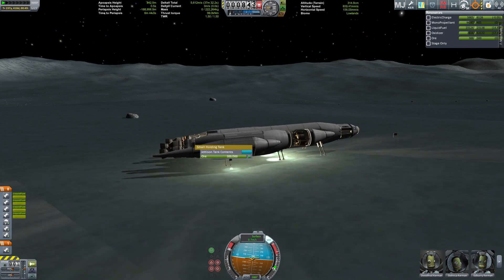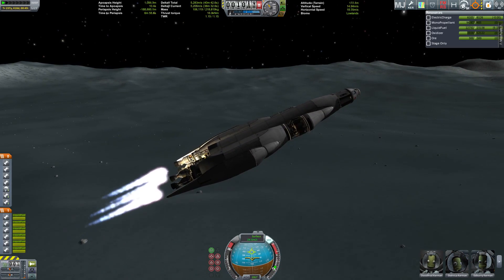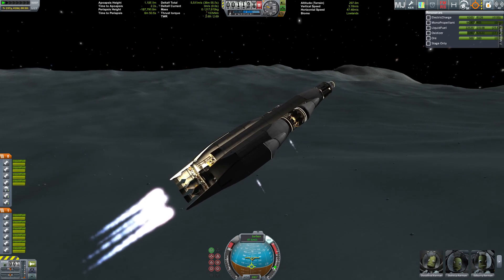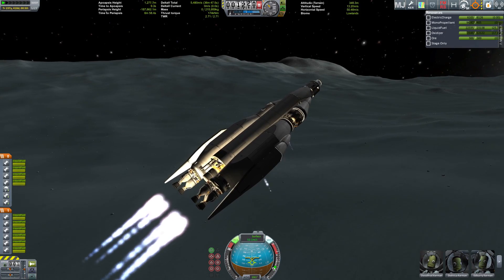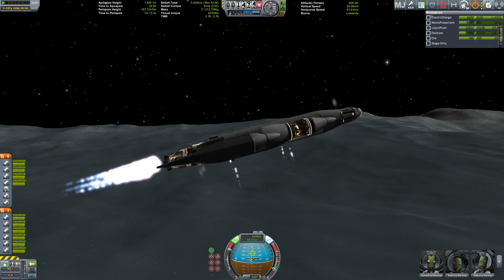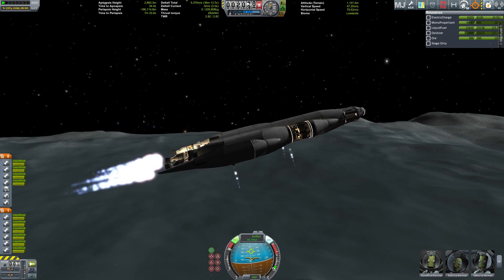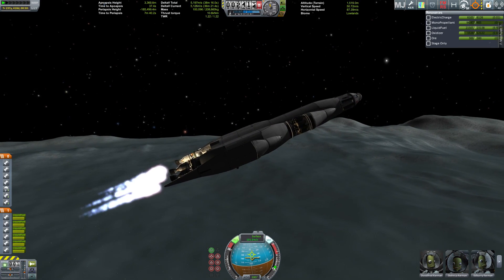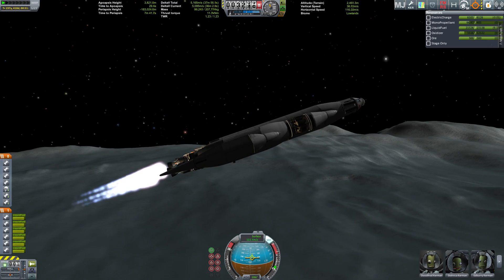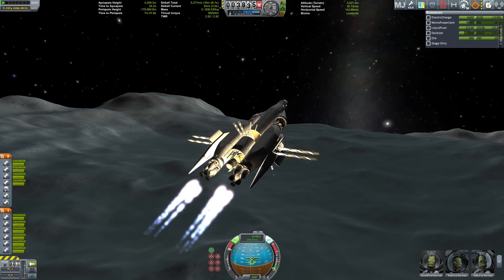This is the highest-gravity launch we've ever done with the Ozymandias, but no worries — we manage fine and head back into the cold night skies. I'm using the radial engines to provide some extra lift. The good thing about burning the radial engines is they also use oxidizer, and the more oxidizer I use, the less weight I have to carry during the next maneuver.